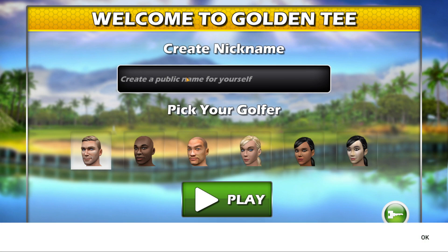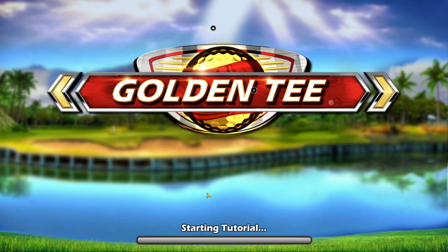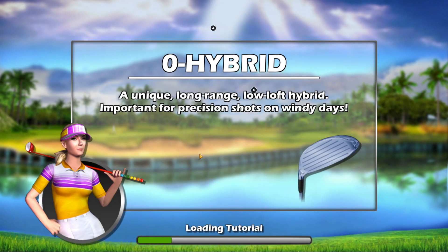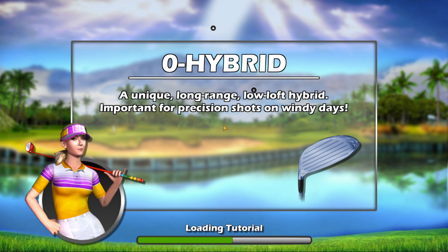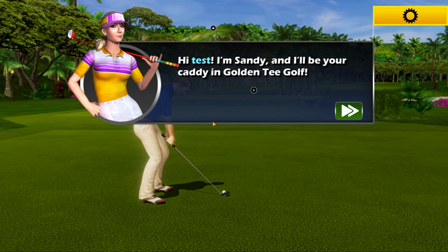First things first, you want to enter a nickname. I'm just going to do 'test.' If you try to use the letter R, it's going to give you problems because player one start is mapped to R and it's being used to take you in and out of full screen. So if you want to use R in your name, you have to launch the game from outside of Hyperspin. Anyway, let's do 'test,' select an avatar, and play. Just let it load — it's downloading some courses. You have to be online for this game to work; you cannot play offline. This is just a small tutorial you'll get the first time you start the game.